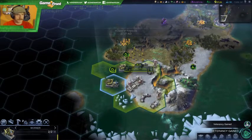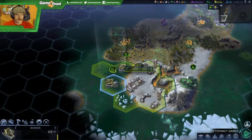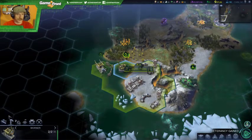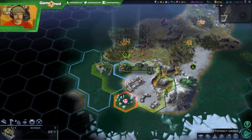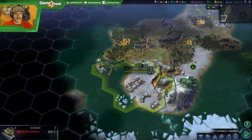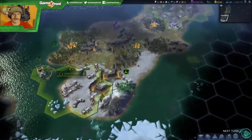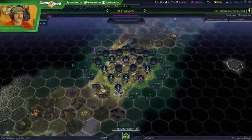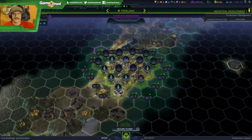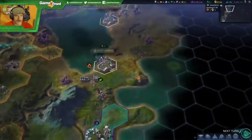All right, disembark mode. There we go — construct a work barge, I guess that takes a little longer than I thought. Might as well clear the wounds over there. They get bonus fortify until healed. Two turns until a citizen's born. We're making negative six energy, but my explorer should be getting kind of close.